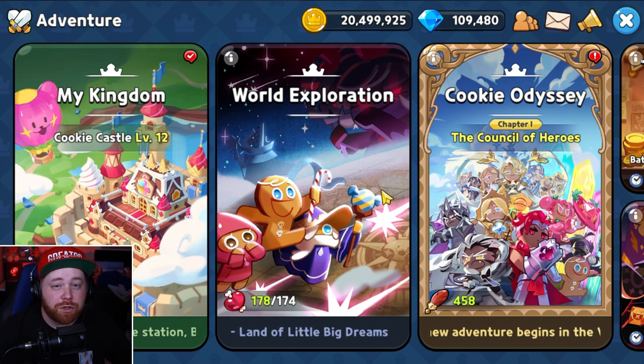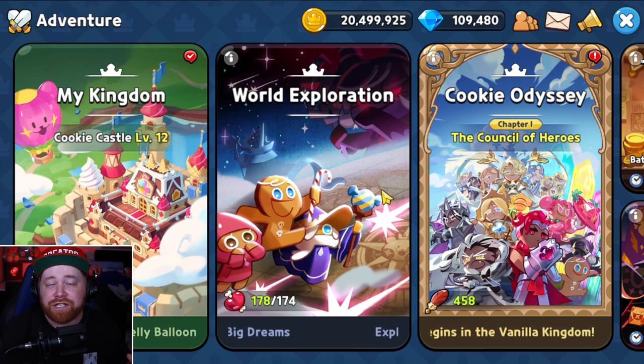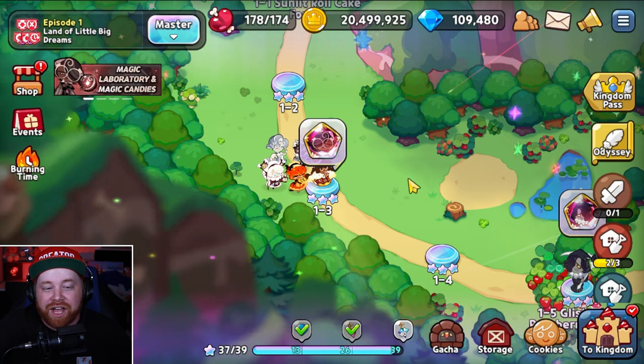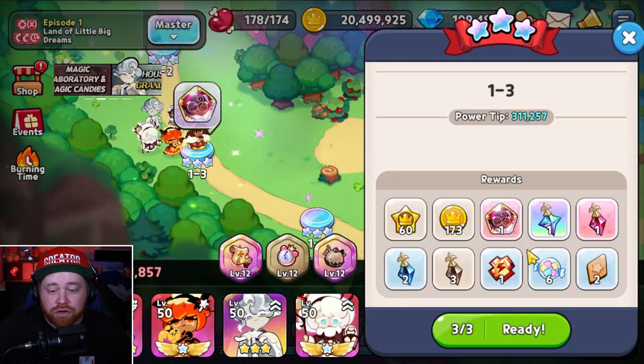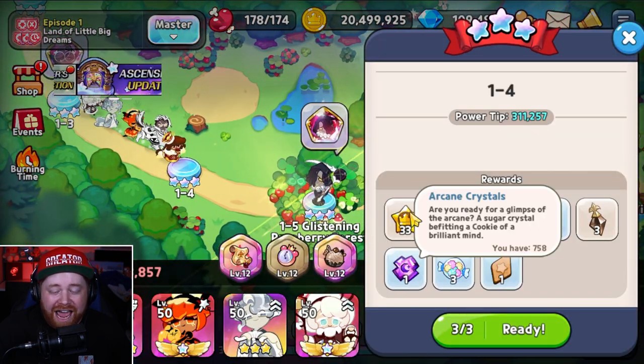Now speaking of sugar crystals, let's dive into tip number two: how to farm sugar crystals in the new Master's Mode in World Exploration efficiently. Here in World Exploration, we're currently underneath the Master's Mode, and you can see that on certain stages you can actually get those additional crystals. Each individual stage offers different types.